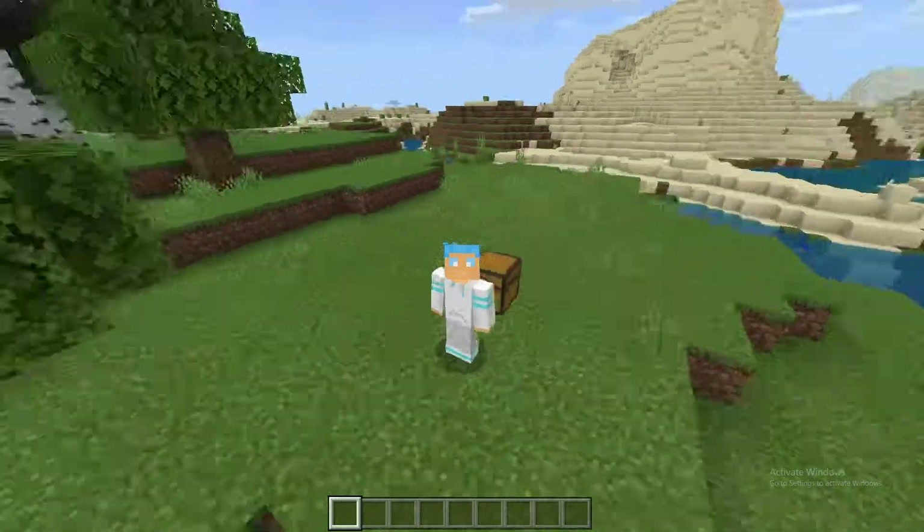Once you spawn in, move forward — this is like the worst spawn I've ever seen in my entire life. Go ahead and throw the items down, then come back through your portal. Once you come back through, hit Escape and click the X. You don't want to hit Save and Quit, just click X, then pull Minecraft back up.